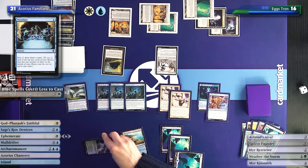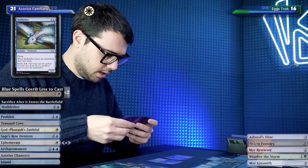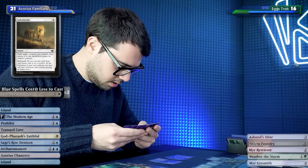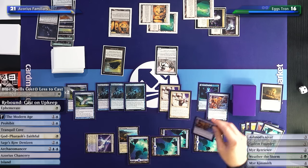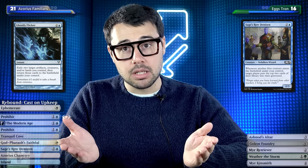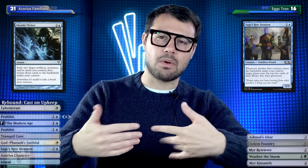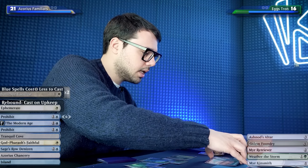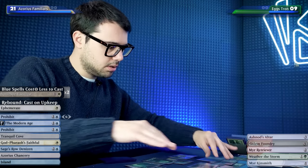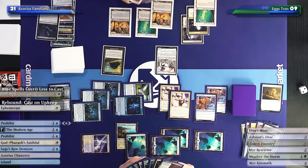With one blue floating and one white: I'll evoke Mulldrifter, draw two cards, then Ephemerate before it dies with white mana floating, drawing two more cards. I play an Island and another Archaeomancer - I drew the Sage's Row Denizen! So I only need Ghostly Flicker and then I have the infinite mill loop with two Sunscape Familiars and Archaeomancer. In the meantime, let's attack with all creatures that can attack - that's seven damage. Then I should discard and pass.